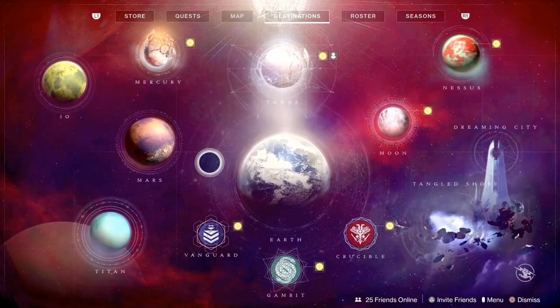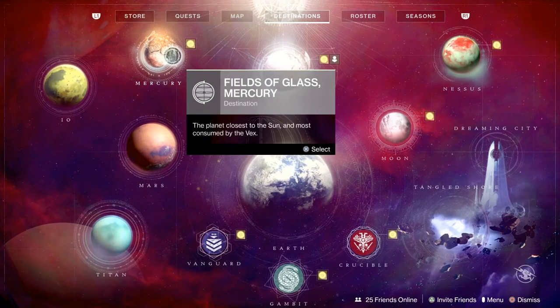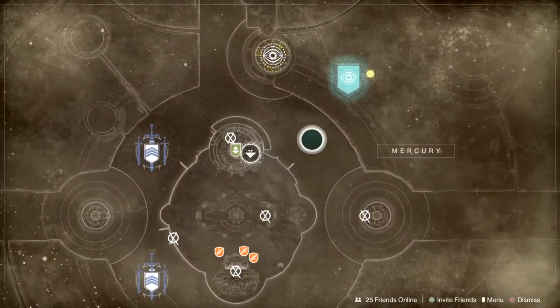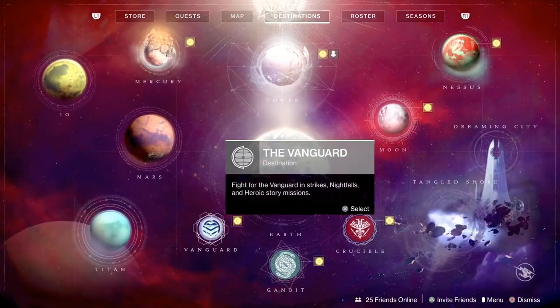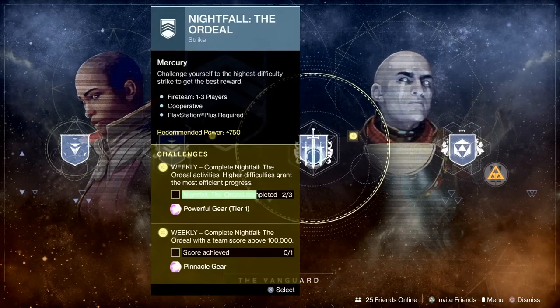Within these sections, we also have gold dots on the map. The gold dots represent challenges. If we click on a planet that has a gold dot, we can use the map associated with that to see what challenge is available for that planet. For example, on Mercury, the Sundial activity is the challenge. In the Vanguard section, Vanguard Strikes and the Nightfall Ordeal are the challenges for that content.